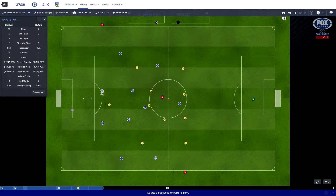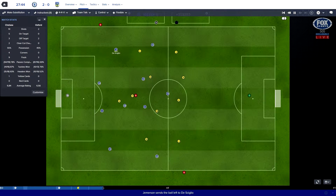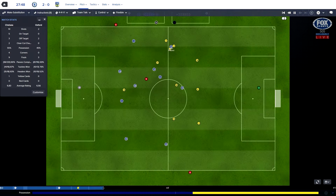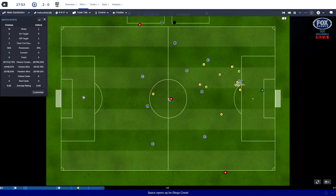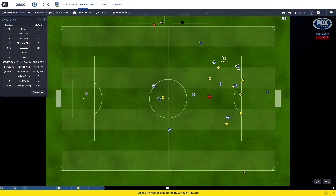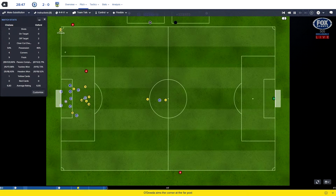Courtois, the goal kick, goes short to Terry. Eden Hazard on the ball, he's going to do that run again - it's just terrifying watching Hazard do that run. And now Costa's through, blocked well from our defence. When they do get in the box, we do swarm them nicely. But it's just the way they play the ball around that we're struggling to cope with. O'Dowder with a corner now, delivers.